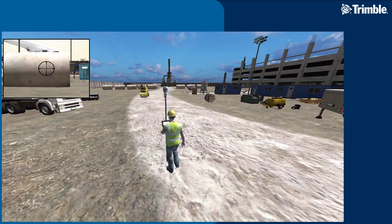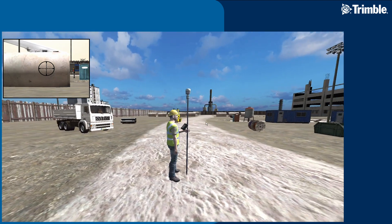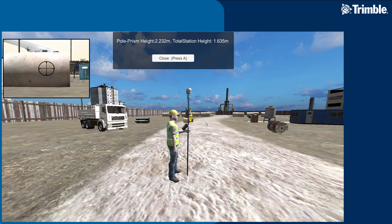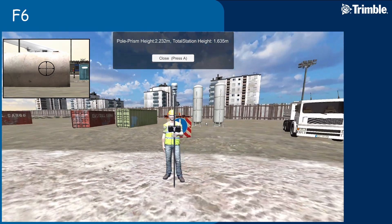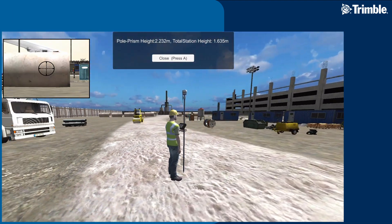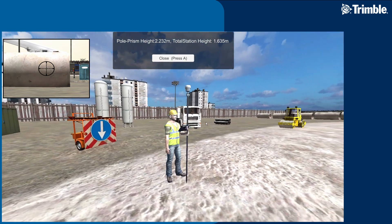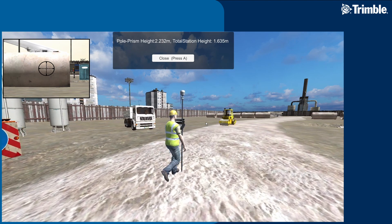Another new feature addresses the difficulty of knowing the height of your total station, survey rod, or prisms. Press F6 to bring up a pop-up window showing the height of your total station and your rod. In the future, we'll probably add functionality to allow adjusting the height of each of them.